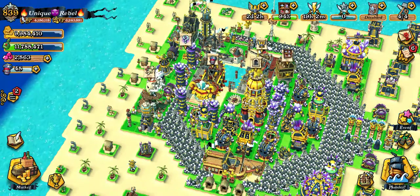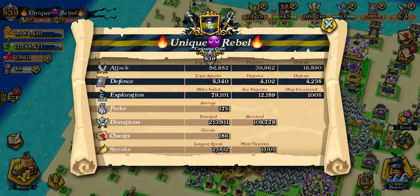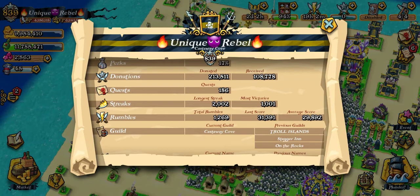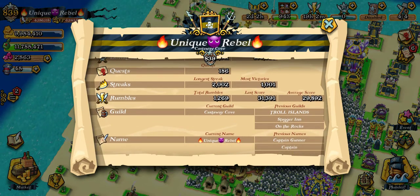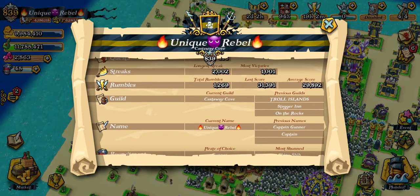For instance, if you look at my profile stats — I've been trying to work on the perk percentage forever. The donations: I always wanted to get 200,000 and I've got that. I always wanted to get a thousand streak and I've got that. So now what's left is I just want to get my average rumble score — which is 29,892 — up to 30,000.